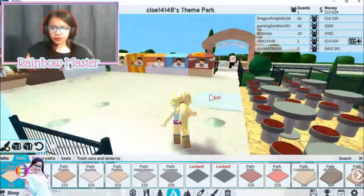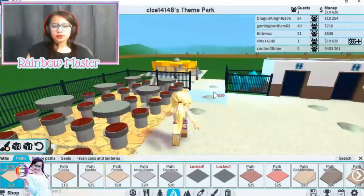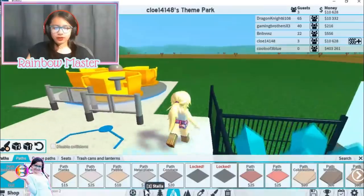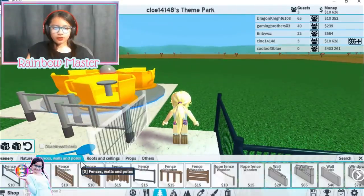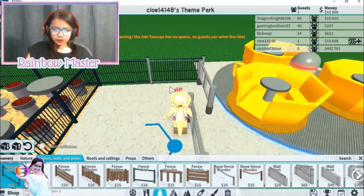Why do I only have one guest? He just left. Oh well, let's go. And I forgot — where the fences are. Here's the fences. We are supposed to put one right here, right here.